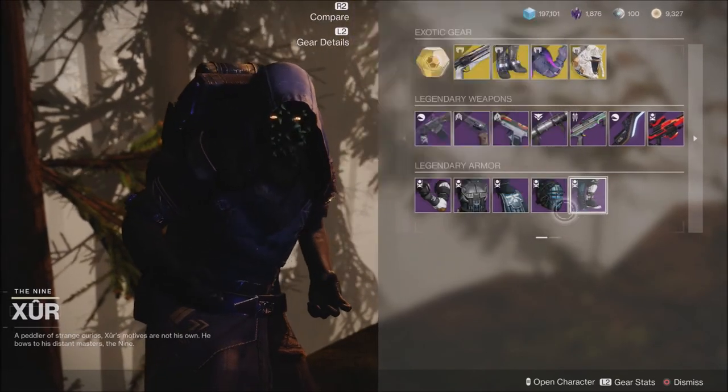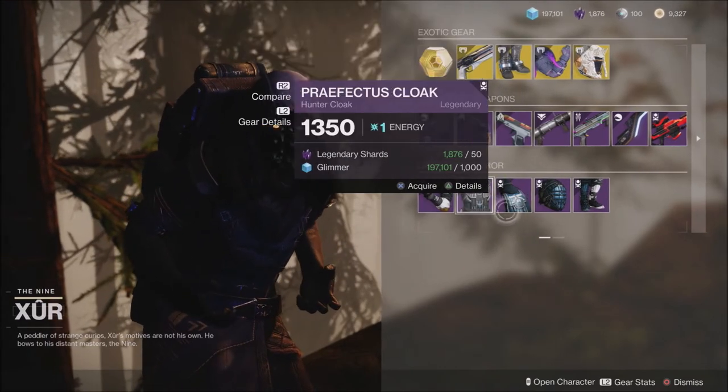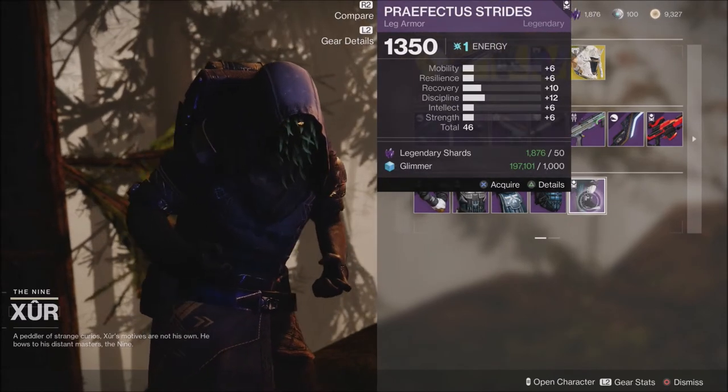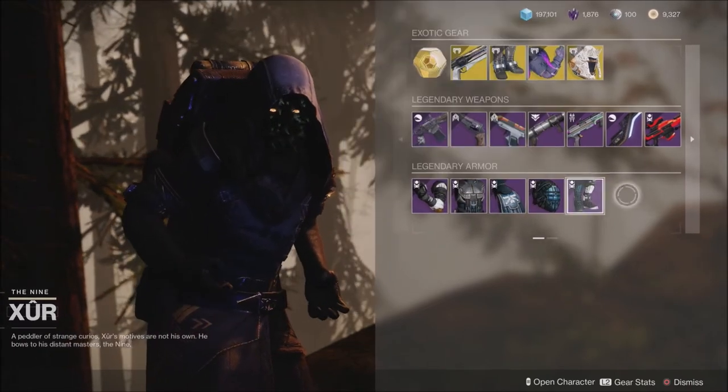When it comes to the gear, at least on my Hunter, it is really low rolled as well. As you can see, every single piece here is at 46. Make sure you check on your Titan and your Warlock as well — these could be better, but I'm assuming most everything is going to be a low roll right now for whatever reason.